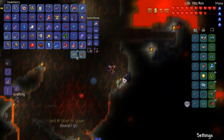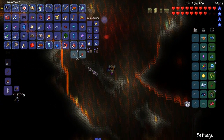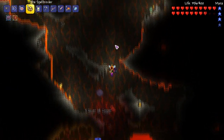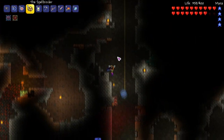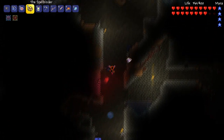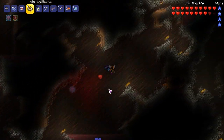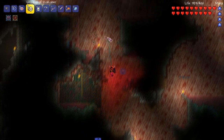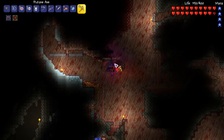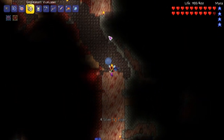I miss melee playthroughs with weapons like that. Let's keep on modded stuff. We can finally mine this Cryonic Ore, which is nice. I don't think you can mine it with Titanium, so it's good that we're progressing through the Calamity mod. I'm just looking through here seeing if there's any more. I want to see what we can create with this stuff - I'm interested in using some of the Calamity mod armor.